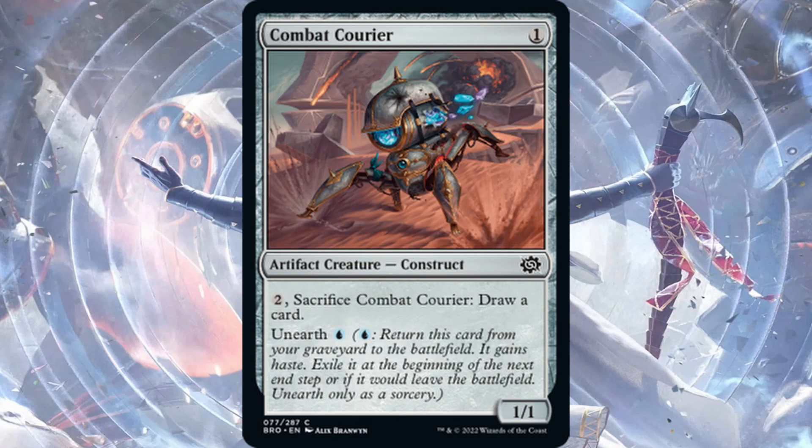Combat Courier — one generic mana for a 1/1. It also has Unearth for one blue mana: it gains haste and is exiled at the beginning of the next end step or if it would leave the battlefield. It also has two generic mana: sacrifice it to draw a card. Cast this on turn one — declare it as a blocker against a 2/2 or 3/2, tap two mana, sacrifice it, draw a card, prevent the damage. Later in the game, unearth for one blue and then sacrifice it for two mana to draw another card. Combat Courier is a sweet little common and I'm going to try it.